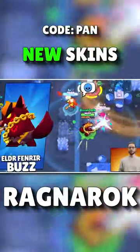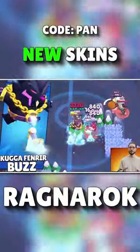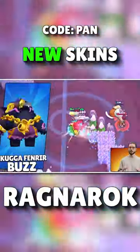The color variations are Elder Fenrir Buzz, which has a Deep Crimson color instead, and Skuga Fenrir Buzz, which is a Midnight skin color, and he wears purple pants.